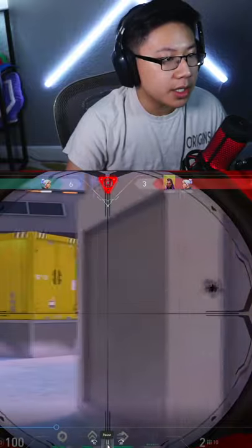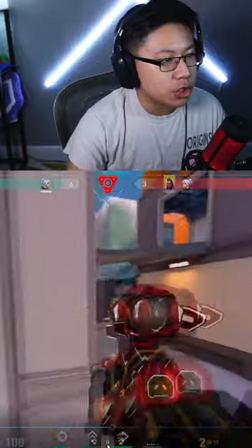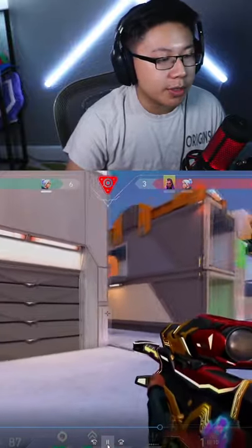This Jett's not really committing, and I realize that because otherwise she would be peeking me — these are all just kind of pre-fire shots to bait. I take the jump peek against Reyna, I miss the shot, I dash back. The Jett doesn't commit to the fight, and I realize she's playing scared.